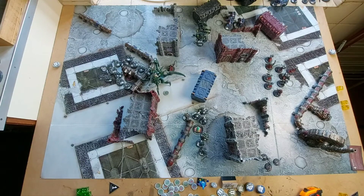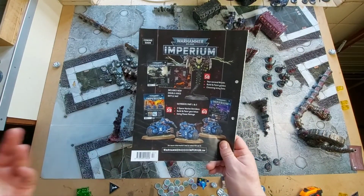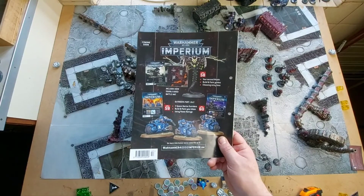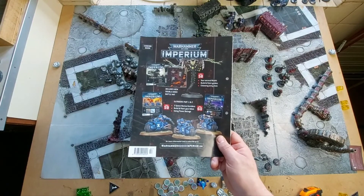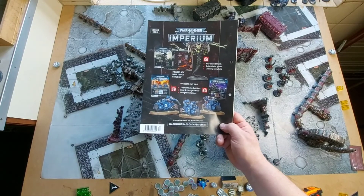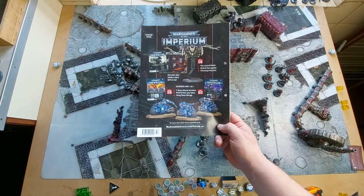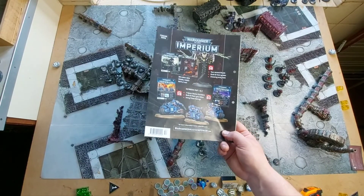Looking ahead: issue 58 brings our second Canoptek Wraith and a brand new battle mat, plus updated paint guides for Canoptek creatures including Scarabs, and we learn about choosing army lists. Issues 59 and 60 bring the Outriders in two parts — a brand new unit for our Space Marines — and we use power ratings for the first time, learning all about using power ratings on our data sheets.